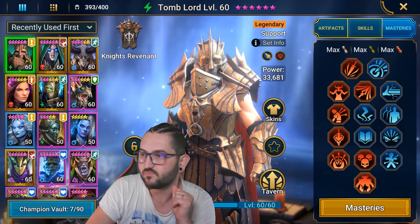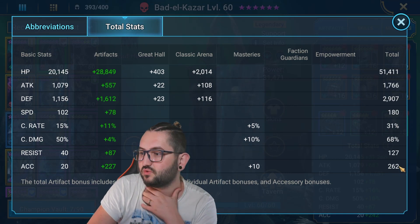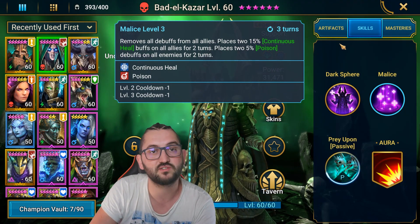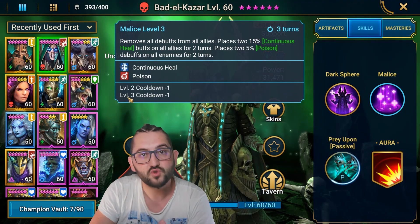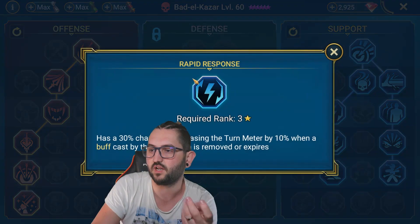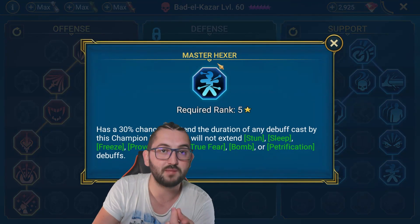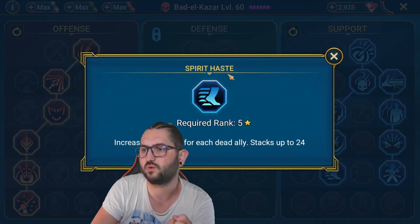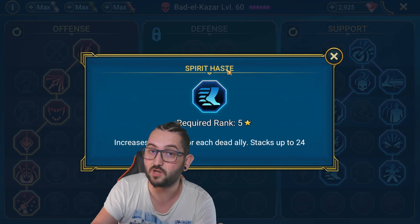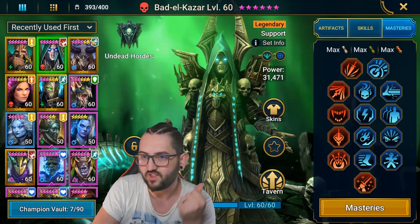Battle Kazar I tried to build a little bit tanky with Relentless — 180 speed, 262 HP or defense, nothing crazy. The goal is Relentless to keep him coming back to his poisons and healing in case everybody else dies, so he can solo the boss. His masteries include Warmaster, Lifesteal, Arcane Celerity, and Rapid Response, since he does lots of buffs and debuffs. I also took Master Hexer but went for Spirit Haste instead of Lasting Gifts, in case we build a solo build later — more speed helps him cycle back to his poisons and heal.